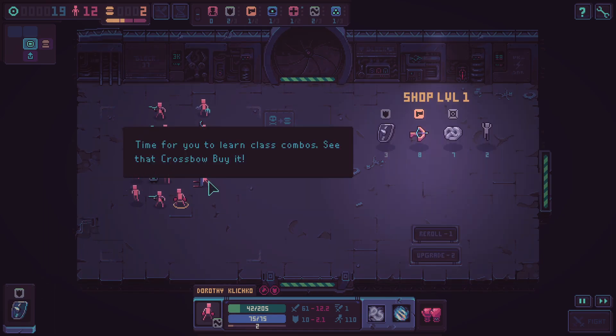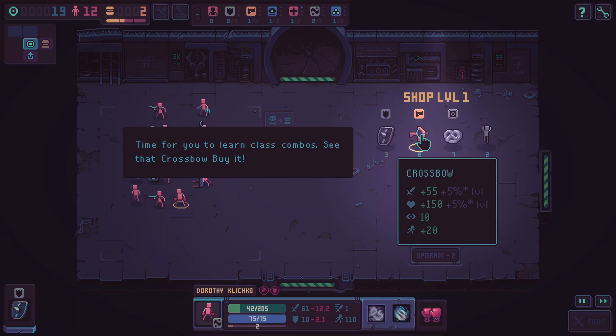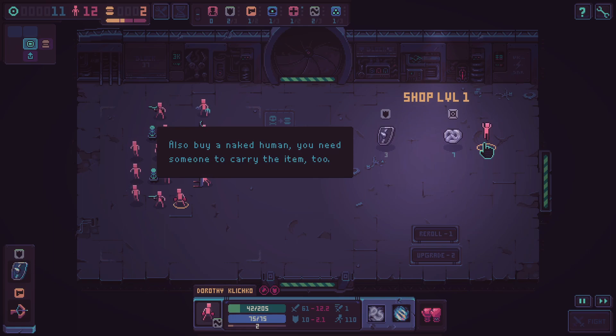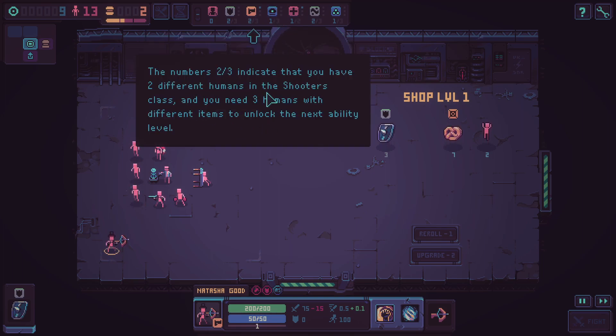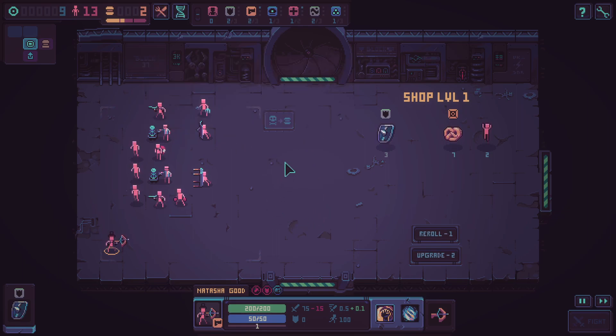We got some levels. The game is now giving us a tutorial on class combos — a bit late! It says to see the crossbow and buy it. I have a shooter; it costs eight gold. The tutorial also says to buy a naked human who needs someone to carry the item. The blue dot next to the class icon indicates you've improved the class ability level. To unlock it you need three humans with different items of the same class — so multiple identical shields don't count.